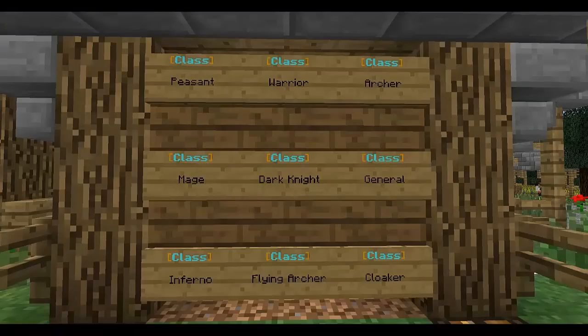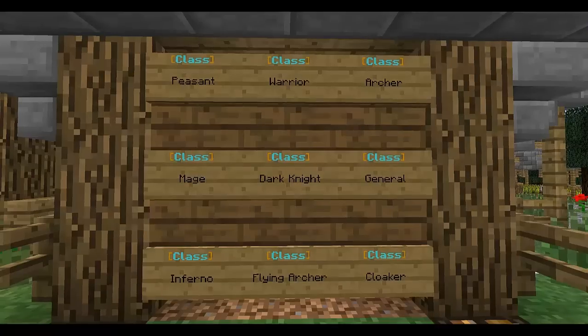These are all the classes that you can pick. You've got to be a donator to pick the classes, and if you're not, you will get a random class out of any of these 9. Now all of them are quite good and all of them are quite helpful.